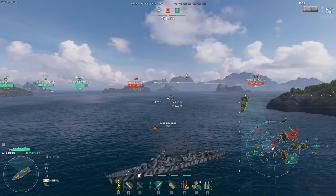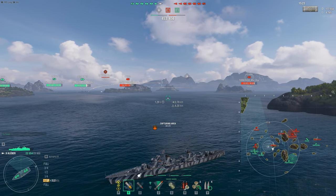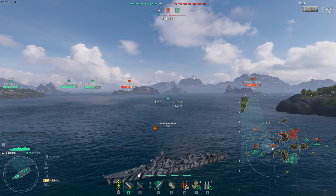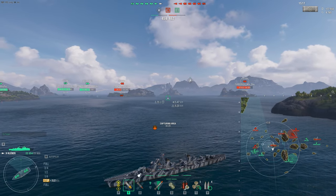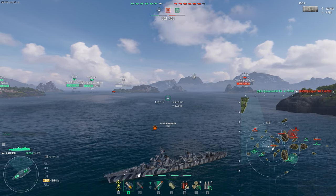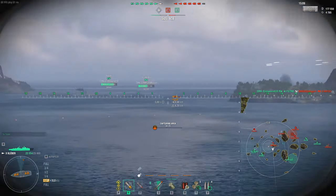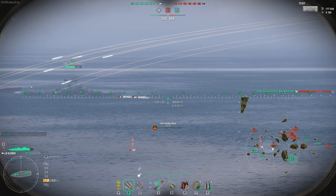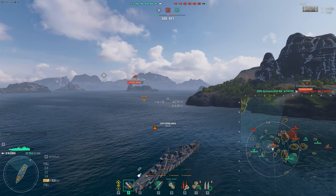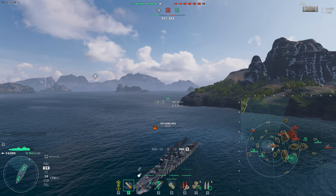Our friendly team is now slowly engaging the Napoli - we have a three-on-one advantage here and this is exactly the situation you want. You want to find three versus one or at least two versus one, to get overwhelming fields of fire and overwhelm the flank so we can push in. Patrie takes out the Napoli with a great shot - watch out for torpedoes if the Napoli tries to yolo you. Now that the enemy Napoli is gone, we have a flank to work with.